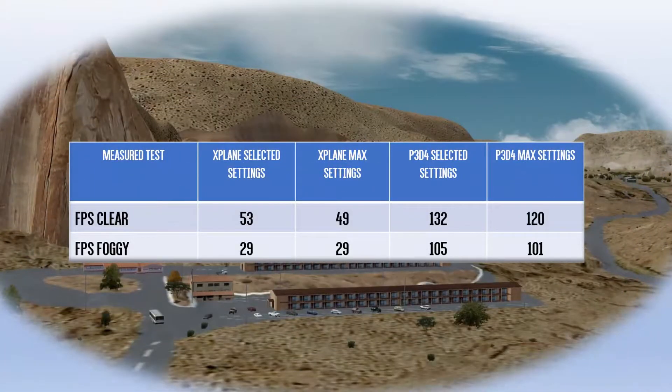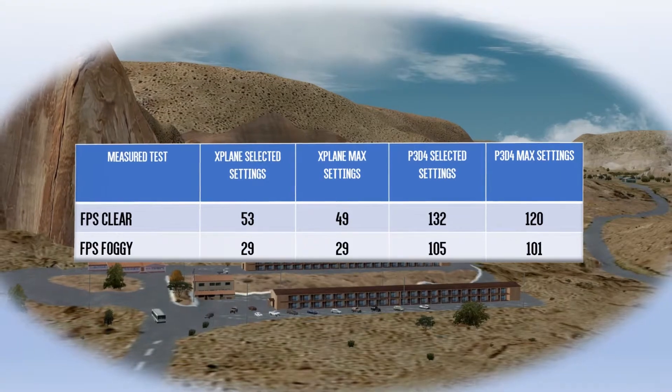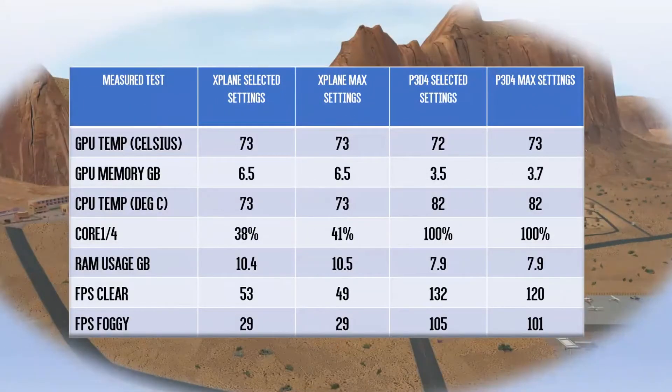I've measured frames per second performance in both clear and foggy conditions. Prepared recorded a much, much higher frames per second, although X-Plane and Prepared were both fairly smooth. Here's a quick summary of the results we've seen so far.